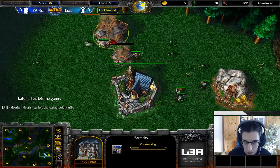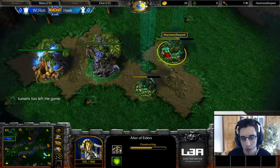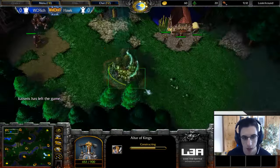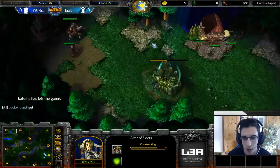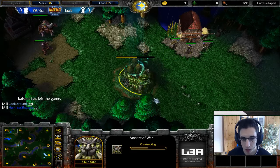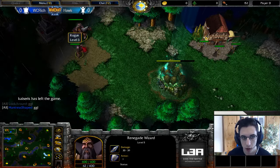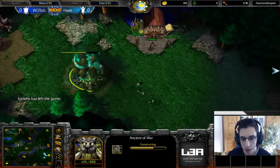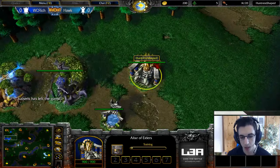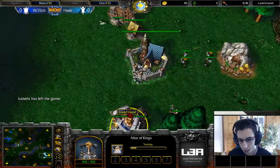Starting with the quarterfinals now — the first best of three of the day between Warchief Rich and Hawk. They're both going for a kind of standard opening. It's quite likely we will see a Warden on the Arena stand here. He'll probably creep with his H04, already positioned quite far to the right side, using lightning shield on all three creeps. He can then move his H04 quickly over to creep toward the level three Warden. There's the Archmage — expected against the Warden, which is basically standard on the Arena stand now.